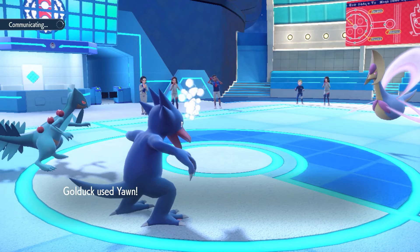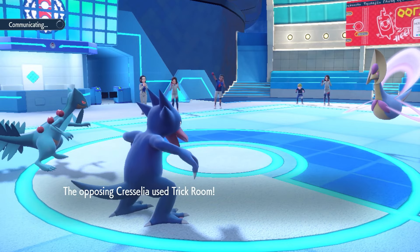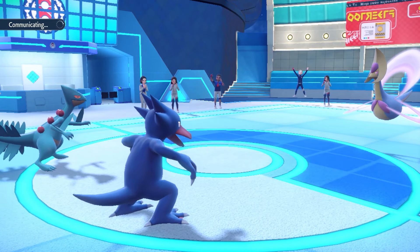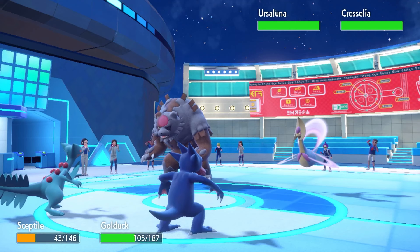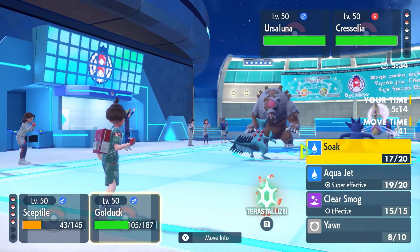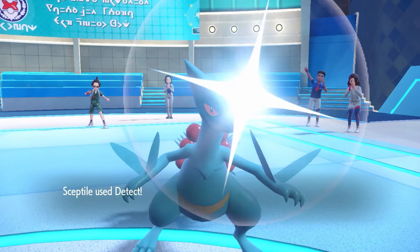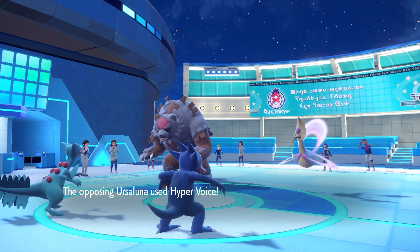We're gonna Yawn the Cresselia and it just goes for Trick Room. You can have your Trick Room — you're falling asleep next turn. It's gonna be blood moon Ursaluna. So I'm gonna Detect, and just in case he goes for Ally Switch, I'm gonna Soak the right slot. He just goes Hyper Voice — can Golduck survive? Oh my god, Golduck survives!